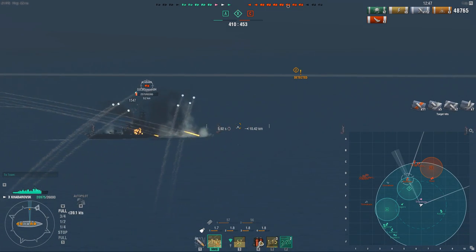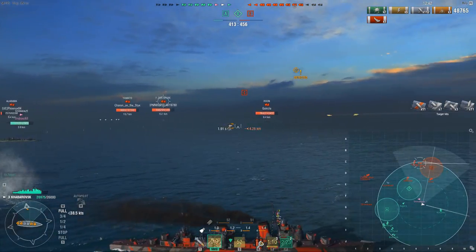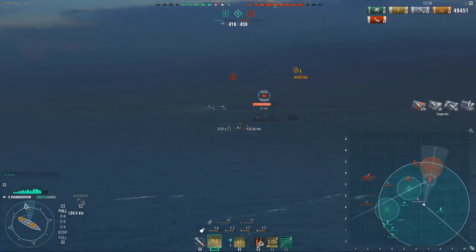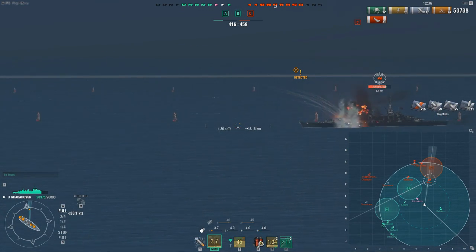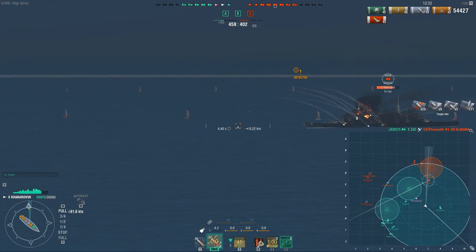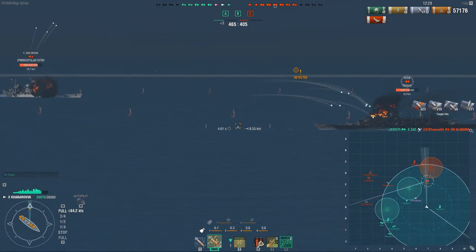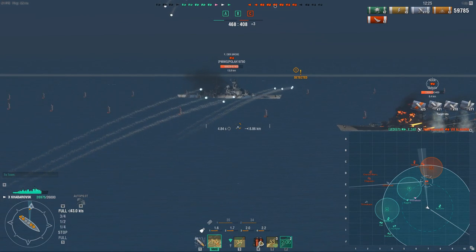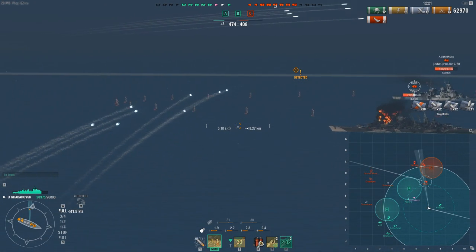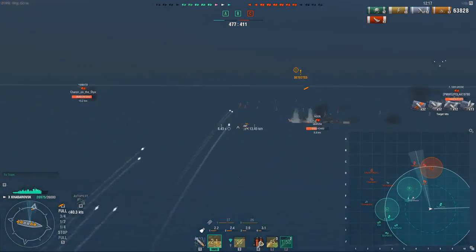In many ways it actually does cruisering better than many of the cruisers in the game right now, which is pretty absurd, because many other cruisers can't really avoid shells actively the way you can in this ship. At extreme ranges — the Zao, for example — is extremely strong because it can deal damage from such long range that it's capable of avoiding incoming shells. But most other cruisers cannot do the same, whereas the Kaba is capable of doing this thanks to speed and maneuverability.